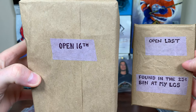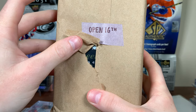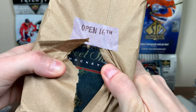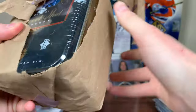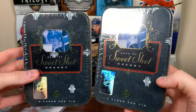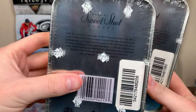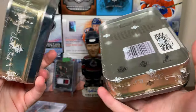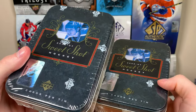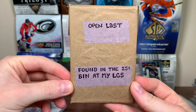Open sixteenth and open last. Let's open sixteenth from Zach — great name by the way. What the heck is this? An old school product? Sweet Shot hockey — we got two of them. 06-07 Sweet Shot. They didn't make Sweet Shot for very long, but it's a really solid product. Is this like two boxes here? Four cards a pack — 06-07 Sweet Shot hockey.